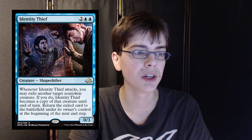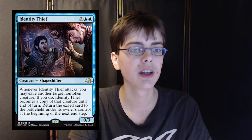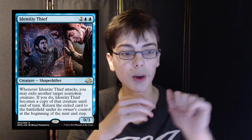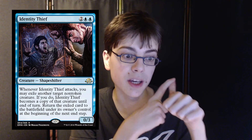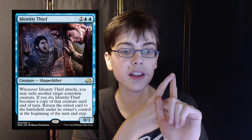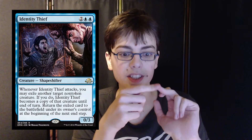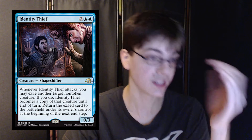Identity Thief is 2 generic and 2 blue for a 0/3 shapeshifter creature. Whenever it attacks, you may exile another target non-token creature. If you do, it becomes a copy of that creature until end of turn, and the exiled card returns to the battlefield under its owner's control at the beginning of your next end step. This has a lot of uses — when it attacks, you can temporarily disable a blocker, completely unmeld melded creatures, and deal a lot of damage.